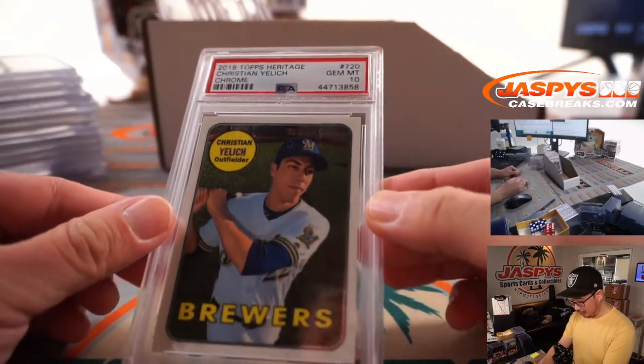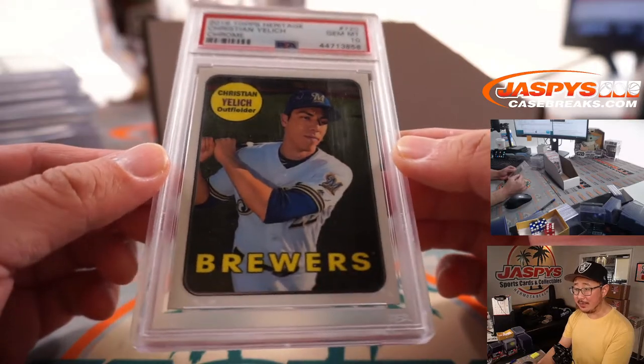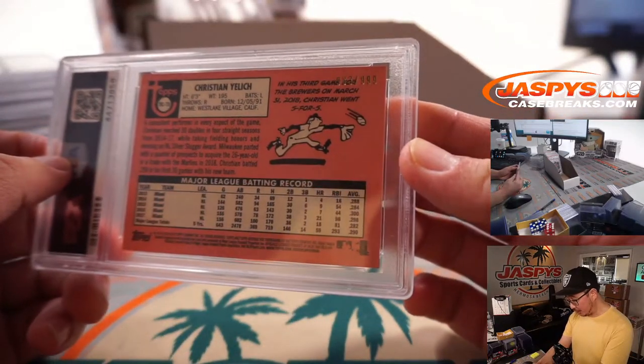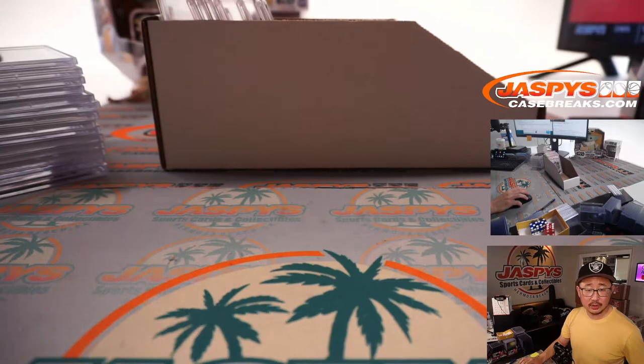Next up, Brew Crew. 2018 Topps Heritage, Christian Yelich, another PSA 10. Love all the 10s popping here. That is 983 out of 999. Christian Yelich. Brewers — that's Kime with the Brewers.